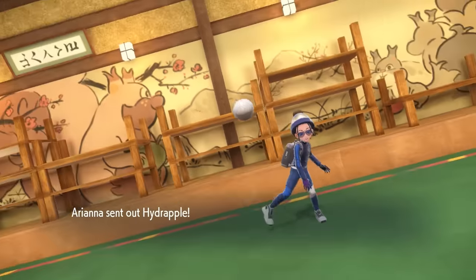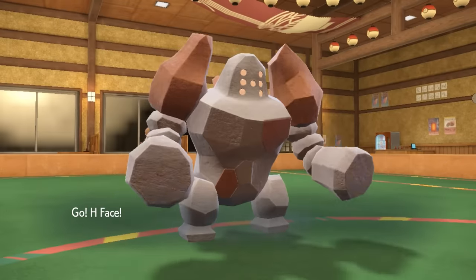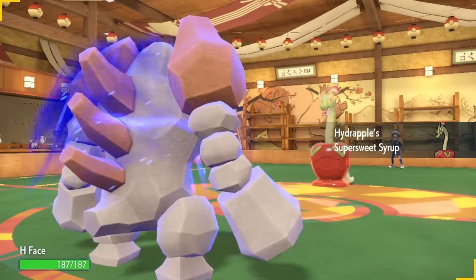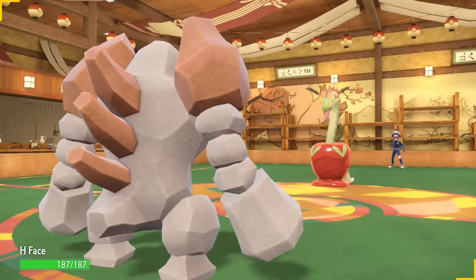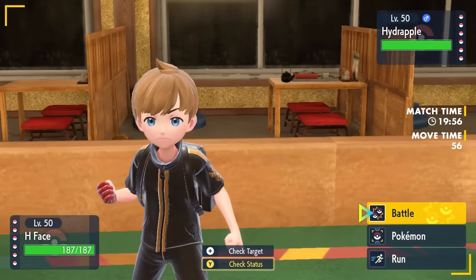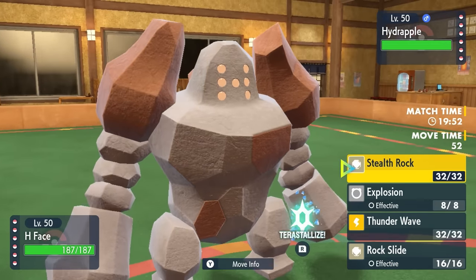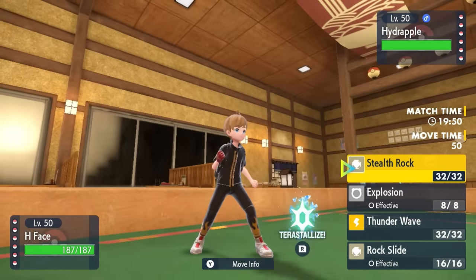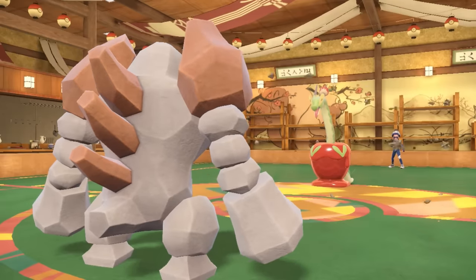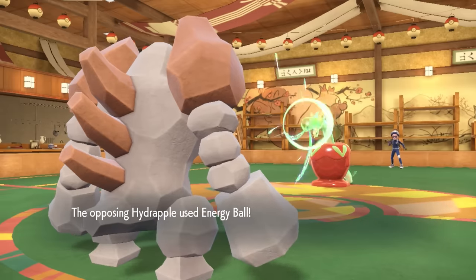My opponent is going to lead off with the Hydrapple — that's kind of bad news for me because I decided to lead off with a pile of rocks. Hydrapple is a little bit of a threat to my team, mostly because I don't have any ice coverage. I should be able to at least take an attack — I have my Sturdy ability intact, and I'm actually faster than the Hydrapple. If this thing is modest max special attack, a Giga Drain does like 75% to me, which is fine. So I take this opportunity to lay down some Stealth Rock.